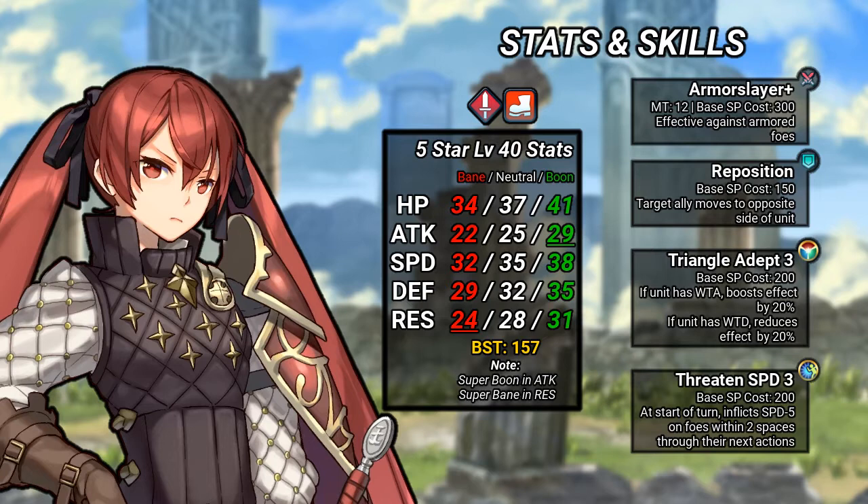Despite that, her base kit somewhat mends this by giving Selina the niche to combat anti-green armored units. Starting with her weapon the Armor Slayer, in addition to having effectiveness against armored units, it has a refinement available to the Armor Smasher, adding more might and the option for a further refinement to nullify armor bonuses during combat.